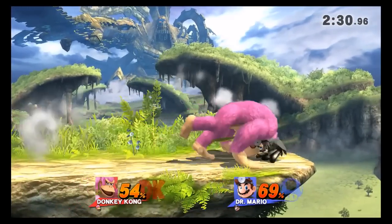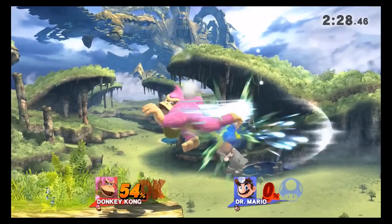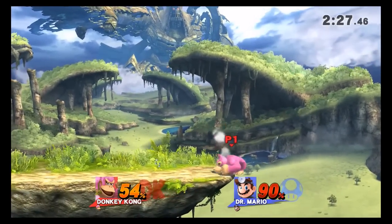Here I'm fighting a Dr. Mario. Once I knock him offstage, I position myself on the ledge, ready to react to his next option. I react to his double jump and his air dodge, leaving me in the perfect position to back air him.